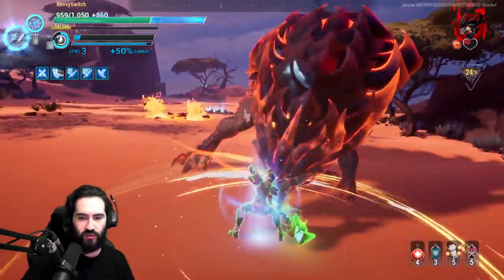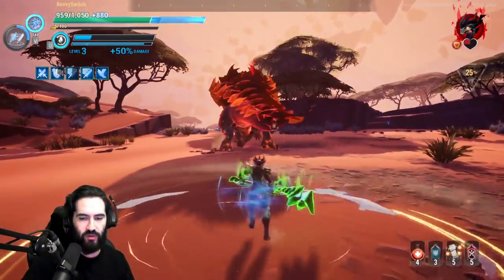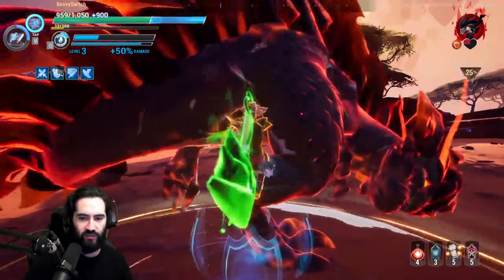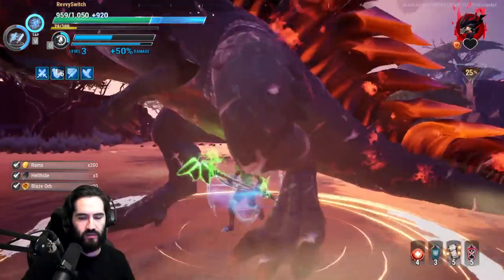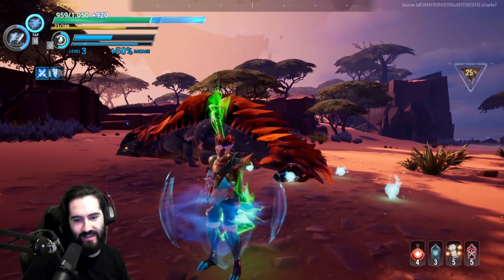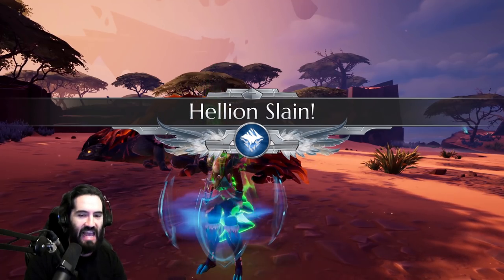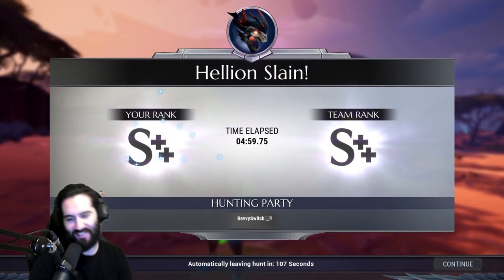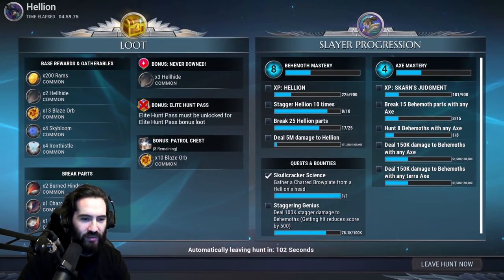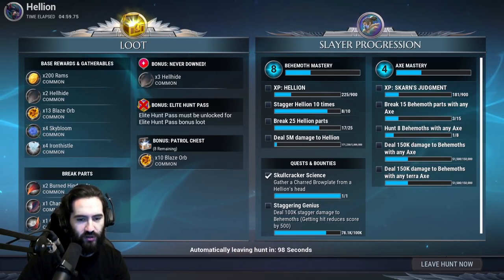Getting heals off of our Terra proc. We're not even on element here — not rocking a nice elemental weapon — but we're chilling, staying safe, playing smart and slam dunking Helions with our axe like it ain't no thing. There's a little tutorial: axe versus Helion — a cheeky five-minute hunt. We got 23 blaze orbs with our patrol chest.